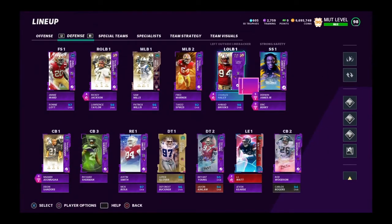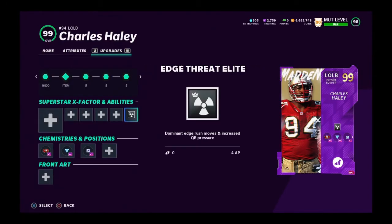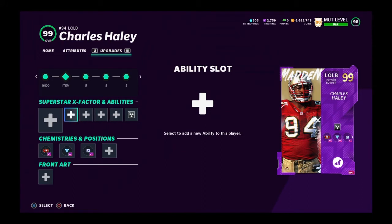On defense, a lot of people don't like throwing extra elite on, but I honestly love it. Even if you don't get in there, so many times my guy isn't even close to the quarterback and I still get an under pressure throw — easy interception. I love running two extra elites.